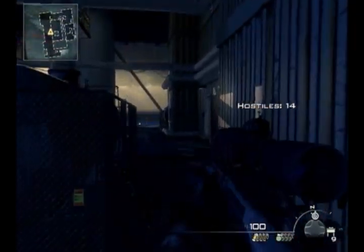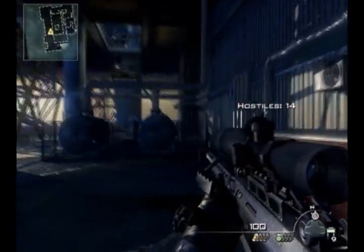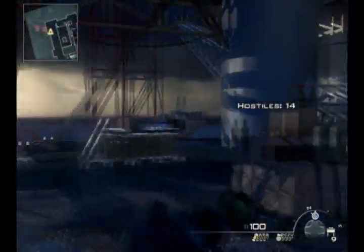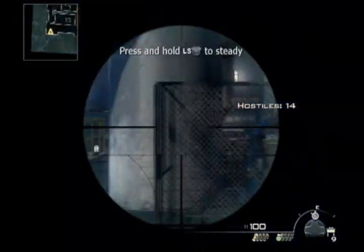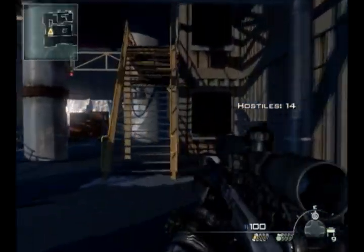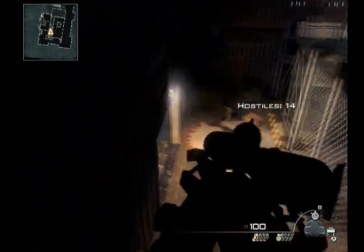Let's just run around and hopefully get a juggernaut to spawn. If you pay attention, there's a distinct difference in the music once a juggernaut spawns, so just run around and listen for that. Take your corners too — you don't want to run around the doorway because the juggernaut will kill you almost instantly.